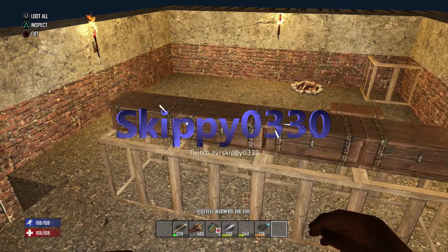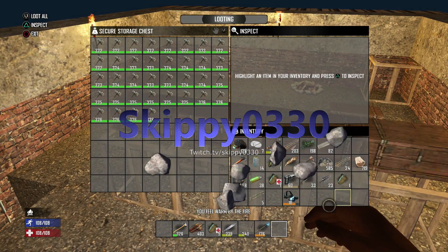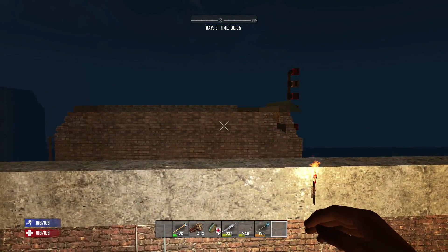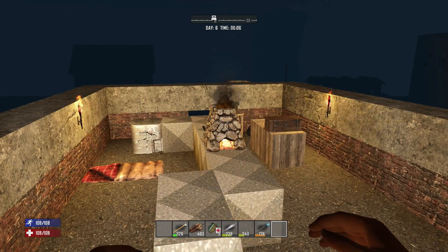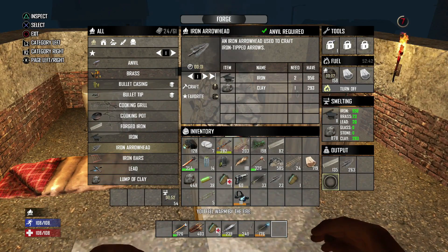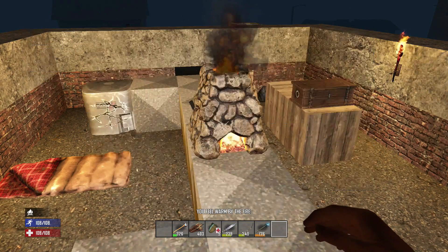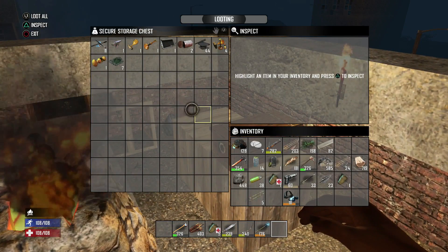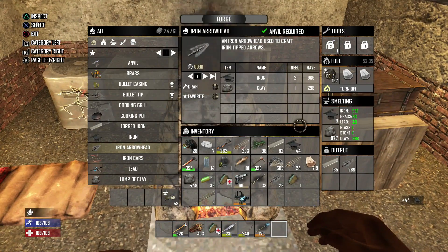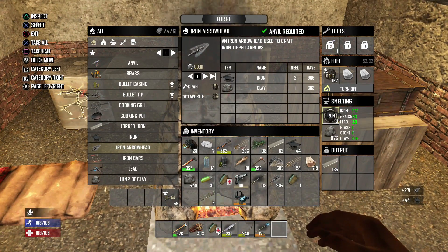Hey survivors, Skippy here again. We've survived up till day six. I've matched day six and day seven together because day six is pretty much preparation - go out, get your meat, grind your materials, anything else you may not have yet. Day six is really quiet; the day before hard night is always very quiet, so it's a great day to go out and do your scavenging.